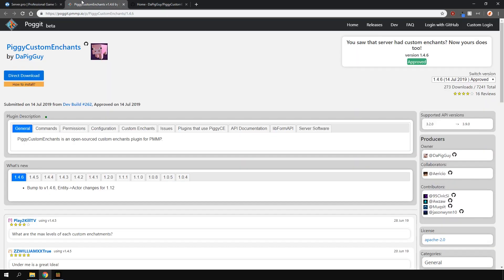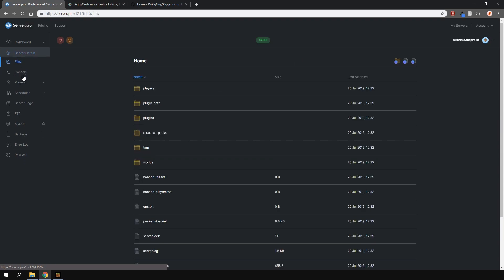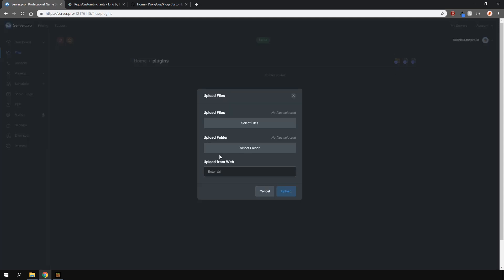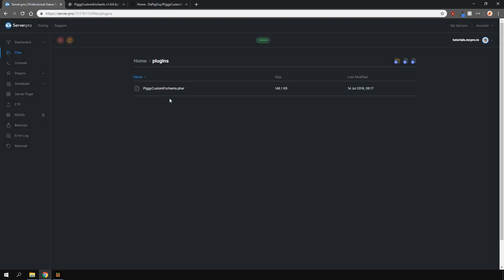After you've done that, head over to the link in the description which will open this page. This is where you'll download the plugin from. Right click the direct download button and select copy link address. Because this is a direct download, you can just download it straight to our server panel. Now find your way back into the plugins folder on the panel, press the upload file button and then here under upload from web, paste the link you just copied and then press the upload button. The plugin should automatically download for you and now you can restart your server and you're ready to go.